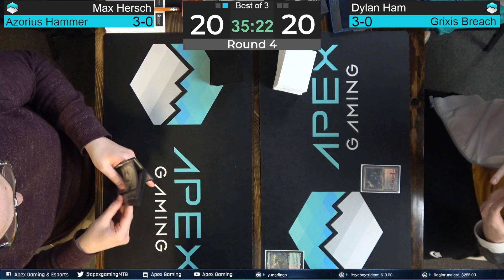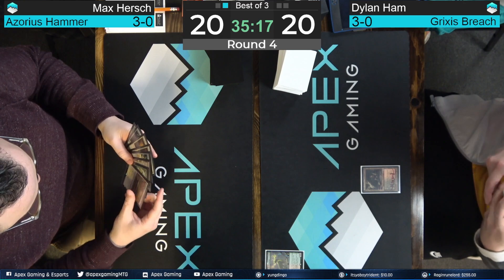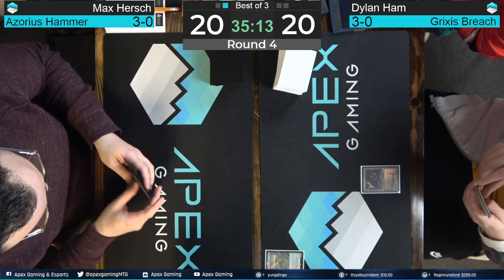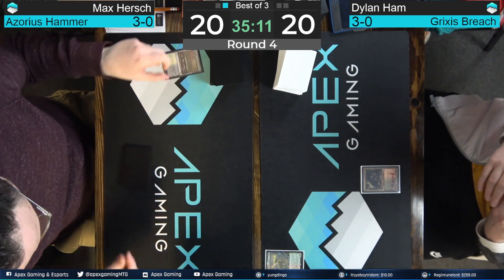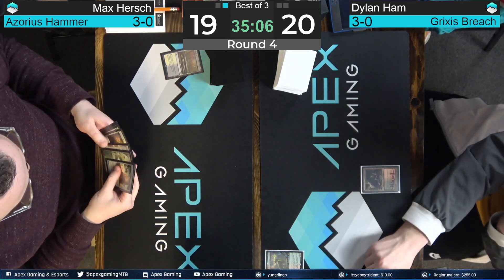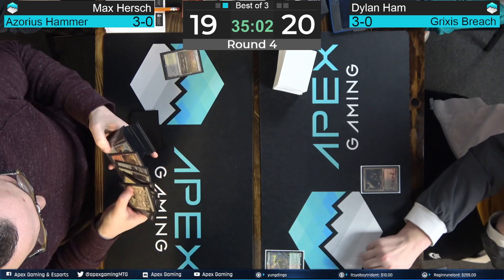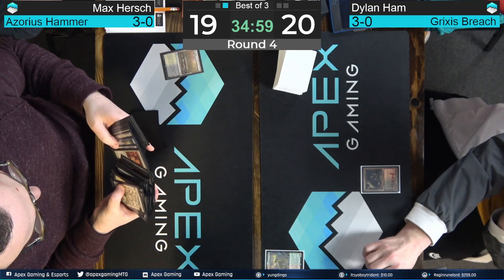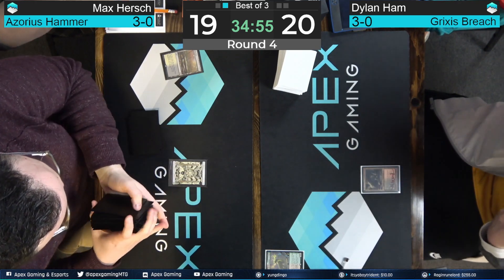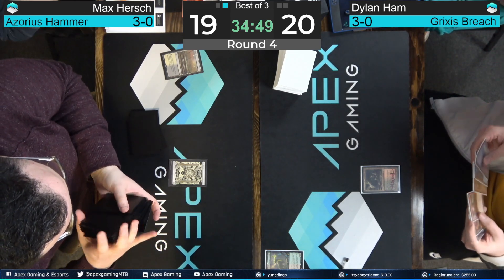We're underway. Dylan Hamm, no play on turn one — uncharacteristic for a Shadow deck, but likely has instant speed removal. Got to expect a removal spell — could be Push, could be Heat, could be Bolt. And if I'm Max, I'm looking to play something on turn one that's not easy to kill — Sigarda's Aid, Relic of Progenitus, Esper Sentinel. We do see both of those cards in Max's hand. We're going to fetch a basic Plains — maybe fearing Blood Moon, or maybe he doesn't want to take damage since there are no more Spell Pierces in the deck.